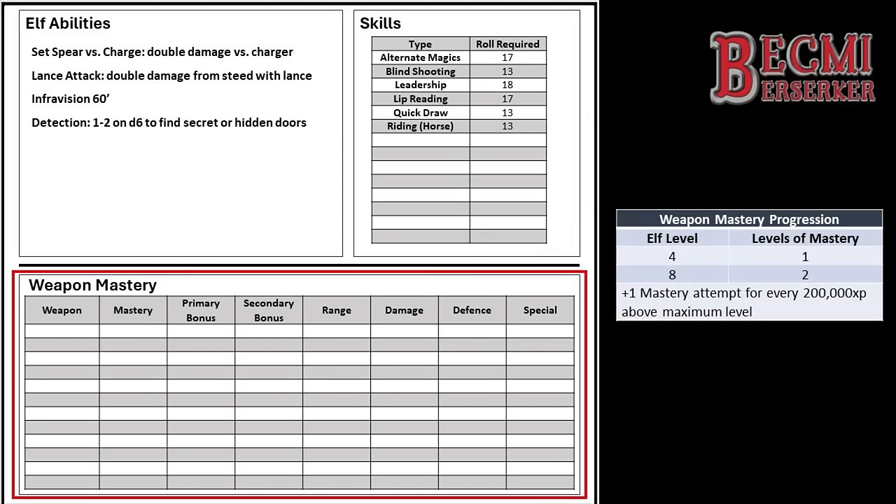Now it's time to jump into weapon mastery. Weapon mastery acquisition is a little different for Demihumans compared to humans. We are told that Demihumans have a basic knowledge of all weapons from 1st level, meaning they are not treated as being unskilled in any weapon, due to their longer lifespans and wilderness-oriented lifestyles. Demihumans may attempt to gain weapon mastery of any weapon they have a basic knowledge of, and for an Elf this would be at 4th and 8th levels. Elves can continue to accumulate weapon mastery knowledge beyond their maximum level of 10 by getting one more attempt for every 200,000 experience points. Belrain is carrying a normal sword, dagger, and longbow, so we'll record these in the weapon mastery section with the stats associated with just having a basic skill.